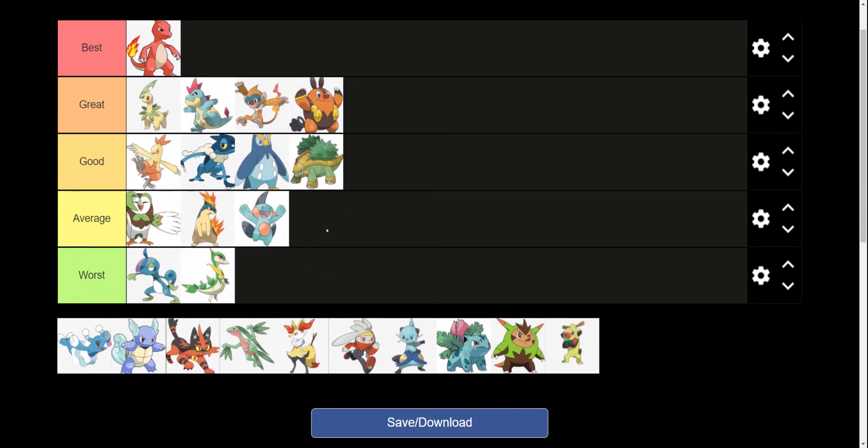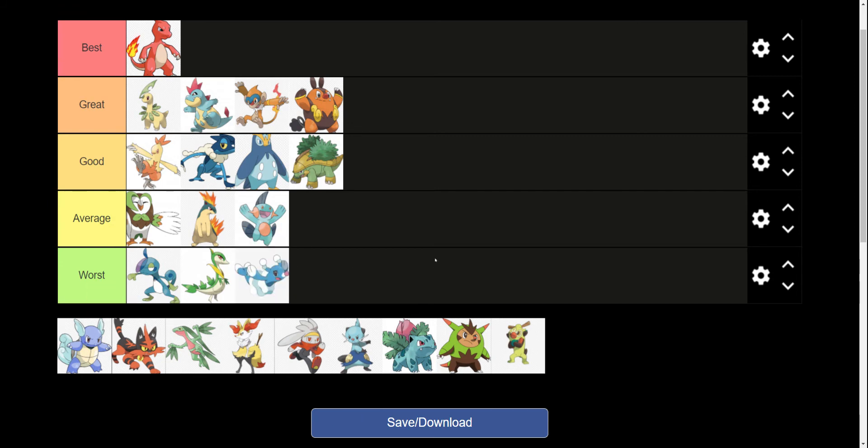Marshtomp, I think, is an average design. Now I'm getting the names mixed up, but the Mudkip line — I think Mudkip and its final evolution are better than the middle evolution here. I'm not a big fan of the Popplio line at all, so that one is not going to be very high for me.